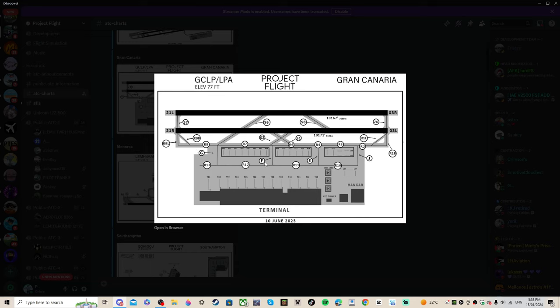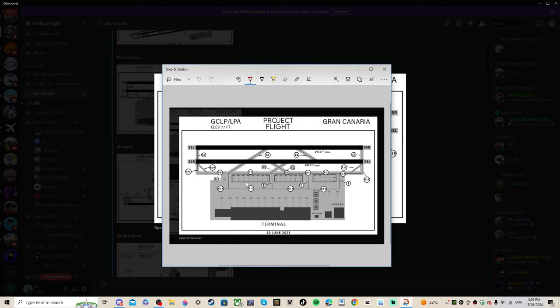Once you push back and request taxi, they'll sometimes ask for a readback of the taxi route. This is easy — you'll eventually learn the aviation alphabet, but for now: R is Romeo, G is Golf, and so on. Search it up on Google and keep it open. They'll tell you to taxi via a series of taxiways — for example, at Gran Canaria for runway 21R from gate 5: Romeo 12, Golf, Romeo 8, Romeo 9 Left. You can draw lines on the chart so you don't forget, then read it back.